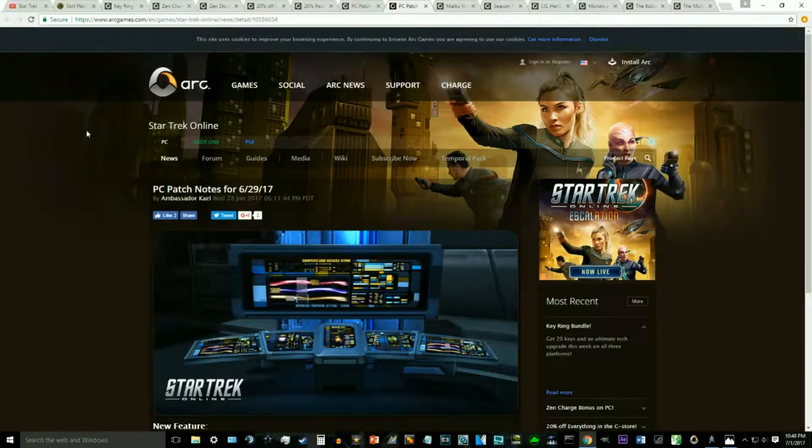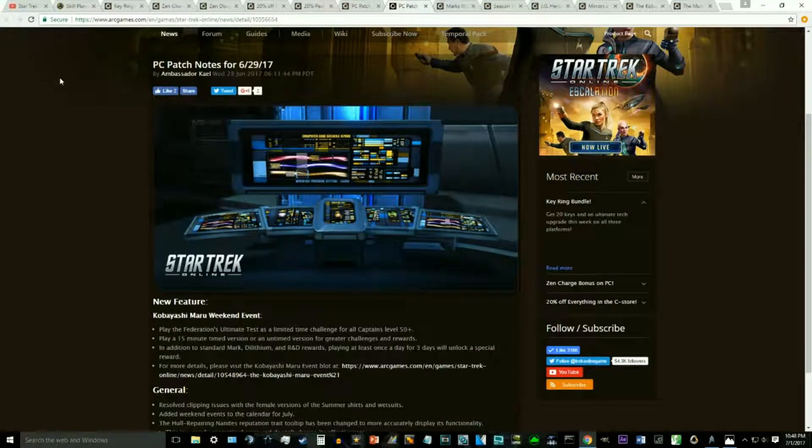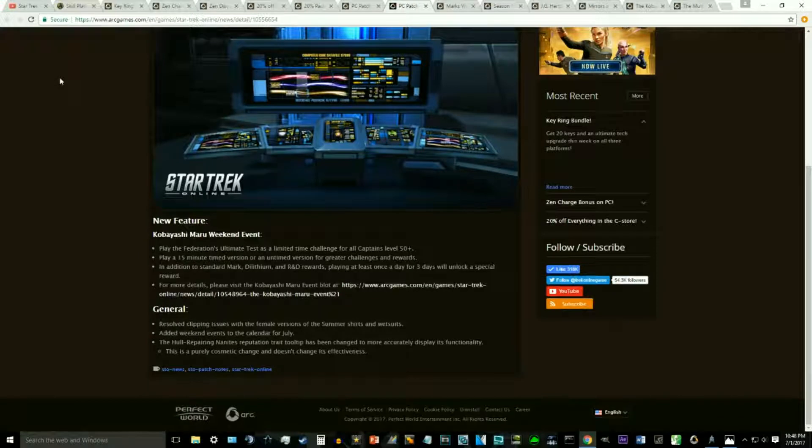We have the PC patch notes for the 29th — this past Thursday. Not really a lot to them. They brought in the Kobayashi Maru event: play the Federation's ultimate test as a limited time challenge for all captains level 50 plus. Play a 15-minute timed version or an untimed version for greater challenges and rewards. In addition to standard Dilithium and R&D rewards, playing at least once a day for three days will unlock the special reward. For the general fixes: resolved clipping issues with the female versions of the summer shirts and wetsuits, added weekend events to the calendar for July.